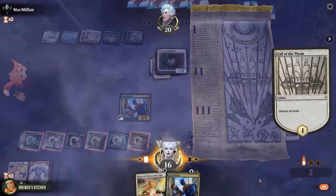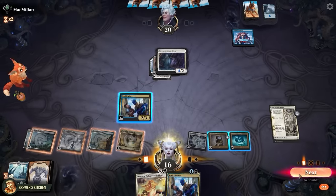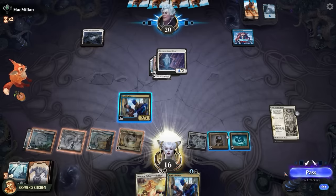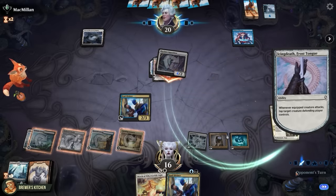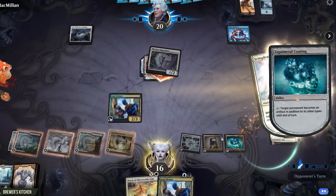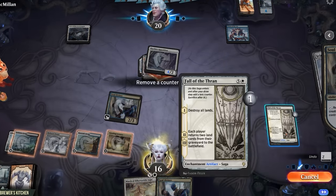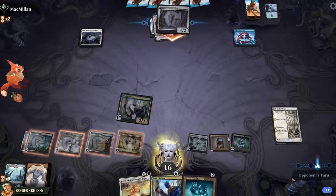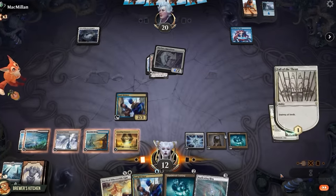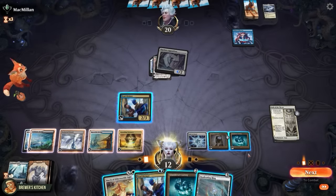Fall of Thron — destroy our lands. Most of our lands are indestructible, how convenient! Pass back to our opponent. They place a land, attack — Icing Death will tap down our blocker. In response, activate Liquimetal Coating: target permanent becomes an artifact in addition to its other types. Now we activate Soul Diviner, remove the lore counter from Fall of Thron, take four. At the beginning of our main phase, Fall of Thron gets its first lore counter again to destroy all lands. Props to our opponent for staying in this, but this is gonna happen every turn now.